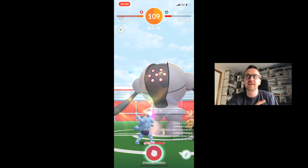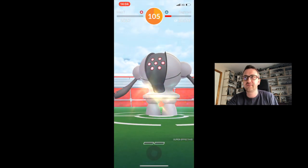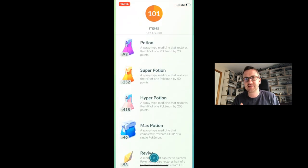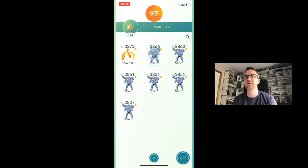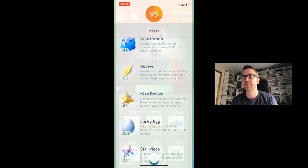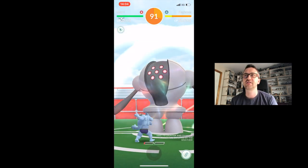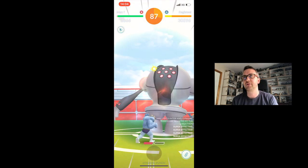At 109 seconds we do get it into the red, which is very very good. Unfortunately we all faint at the same time from Focus Blast, so we're all back in the lobby — nobody's attacking Reggie Steel — and Reggie Steel does regain some health. We use max revives and decide to heal three of them, hoping that's enough, then rejoin the battle. Unfortunately Reggie Steel is back to yellow, so we lose a couple of seconds.